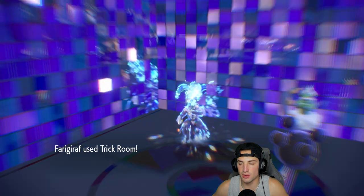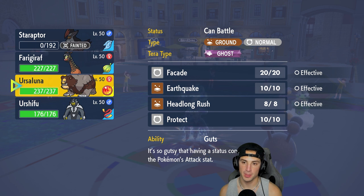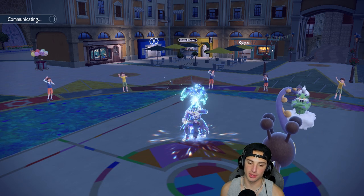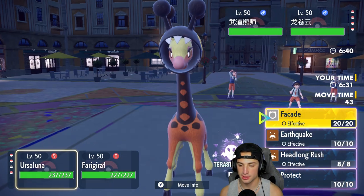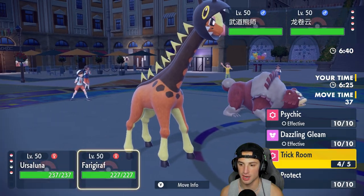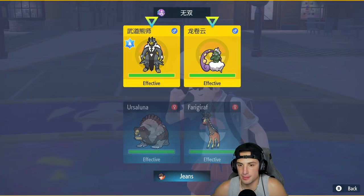I'll save my Urshifu and go into Ursuluna. I'm going to Terastallize it to ghost typing so he can't be super effective with water moves, and on top of that he can't hit me with Close Combat. I'm also going to Dazzling Gleam to chip up some damage on both of them. I don't want to double down into Urshifu because it might Protect - and he ends up doing a withdrawal, thinking maybe I'm going to Protect.